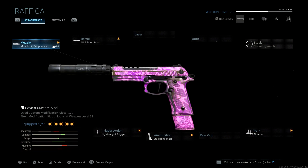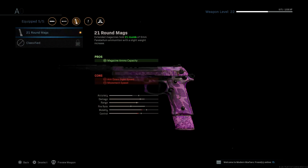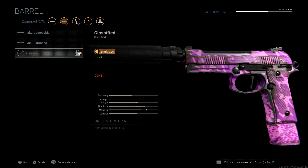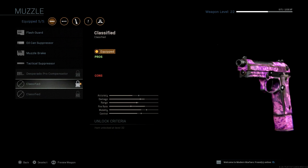As you can see right here, my Renetti pistol is at level 22 and somehow I have Akimbo, which I haven't unlocked, as well as the burst barrel that I haven't unlocked — that takes you getting to level 46. I'm at weapon level 22.